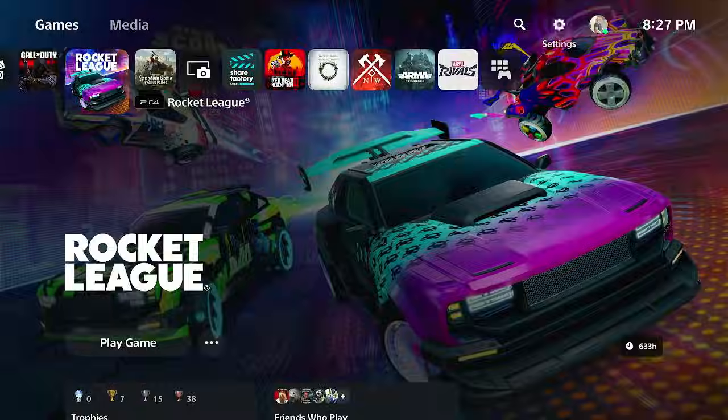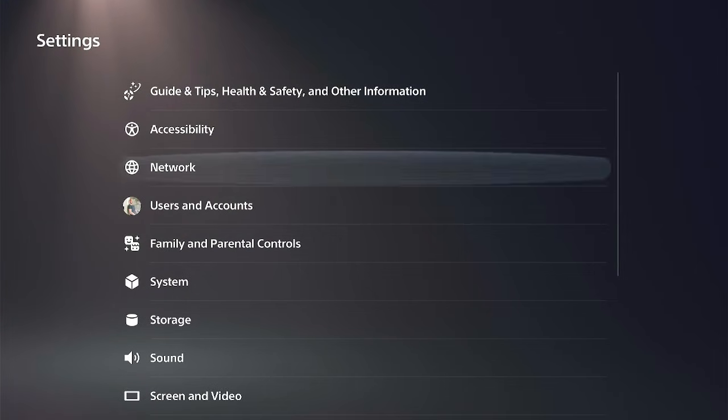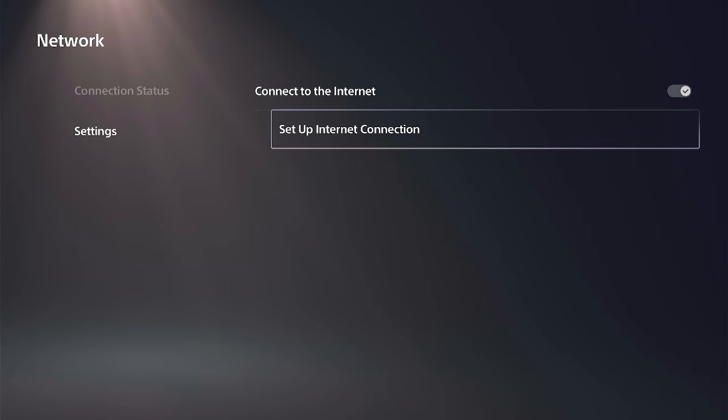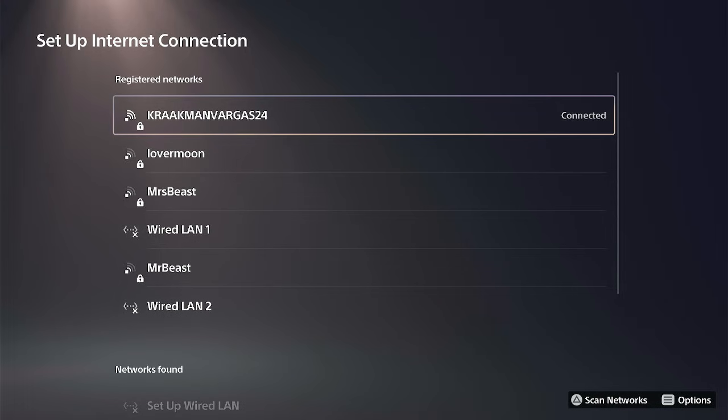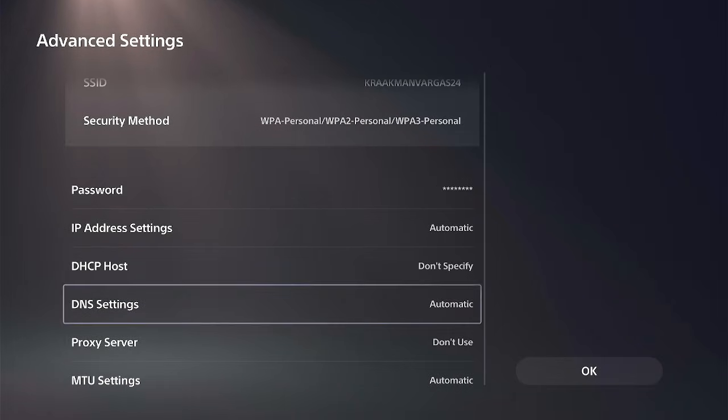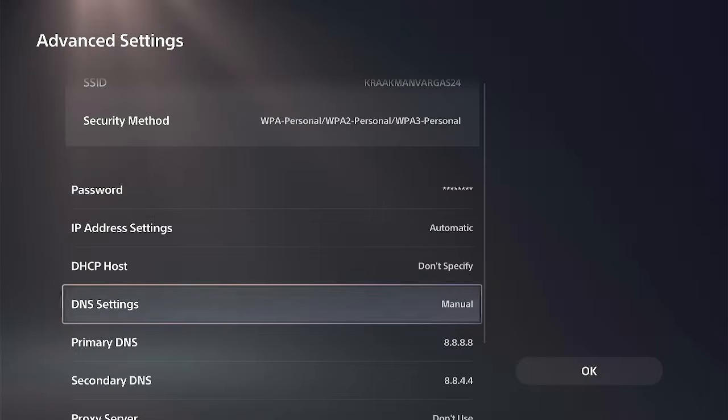On the home screen, go up to Settings and scroll down to where it says Network. Then go to Settings, go to the right, and go to Setup Internet Connection. Select your currently connected internet and press Options on it. Then go to Advanced Settings, scroll down to DNS Settings, and switch this from Automatic to Manual.